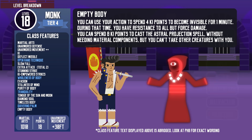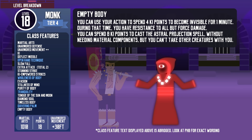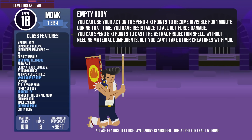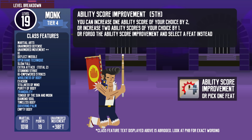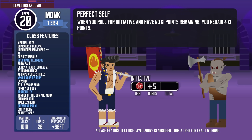Level 18 monks get Empty Body. They can use their action to spend 4 ki points to become invisible for one minute, and during that time they are also resistant to all damage except force damage. They can also spend 8 ki points to cast the Astral Projection spell without material components, though they can't take any other creatures with them. Level 19 brings their fifth and final ability score improvement. Finally, at the maximum level of 20, they get Perfect Self: whenever they roll initiative and have no ki points remaining, they regain 4 ki points.